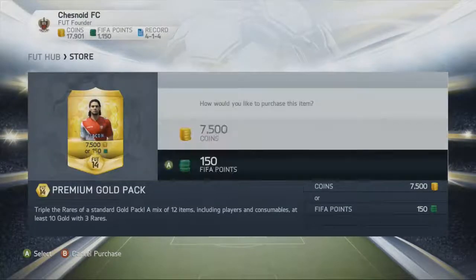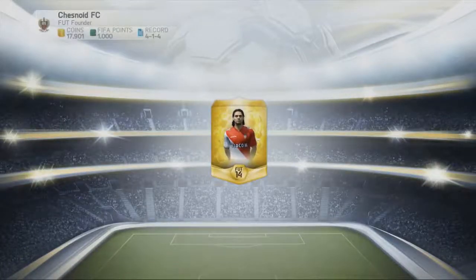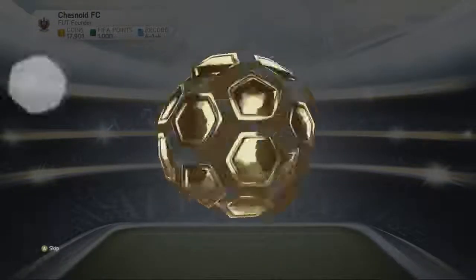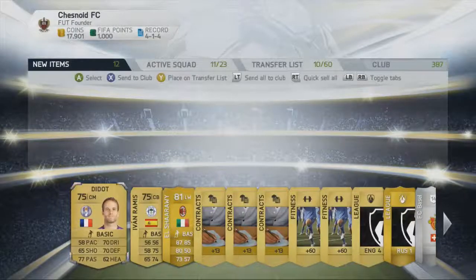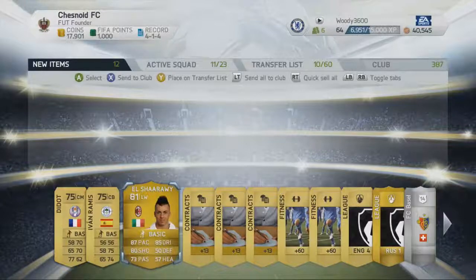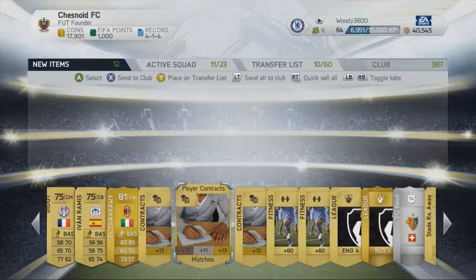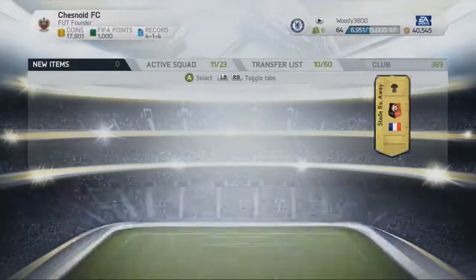I'll maybe try and put a Premier League squad together with that Inform Leighton Baines and Azpi as well. El Sharaoui - there we go boys, let's go! That is a fantastic signing. Not too sure what he goes for, around about 10 grand I think. Great pace - I will put him in a Serie A squad for you later on this week. Russian League manager thing as well, which will come in handy.